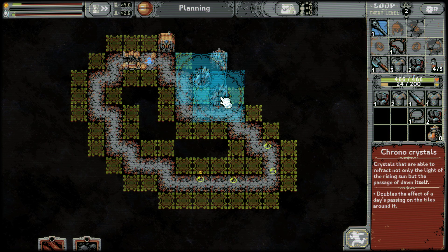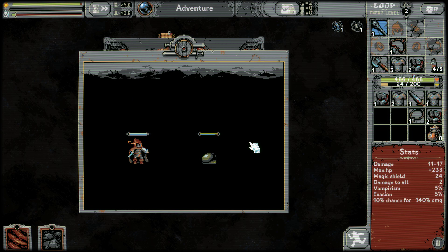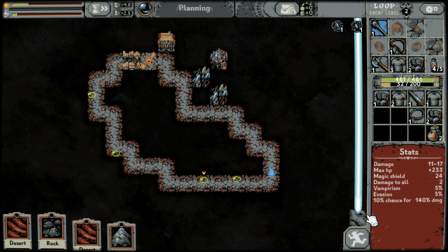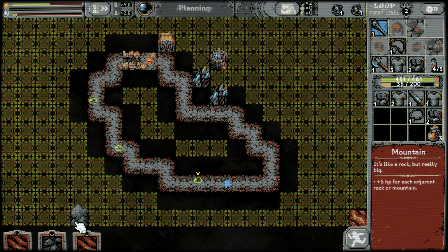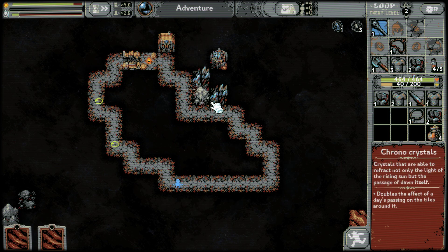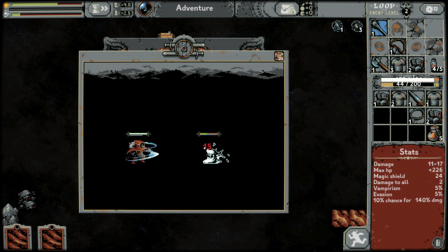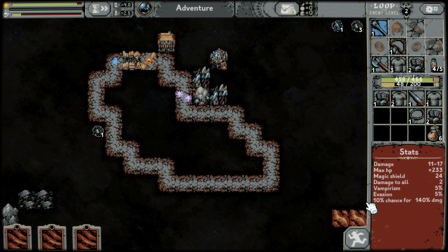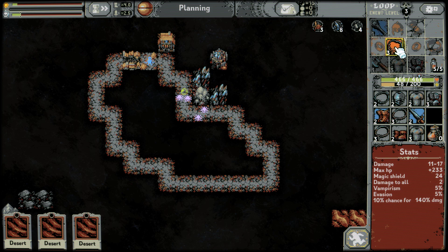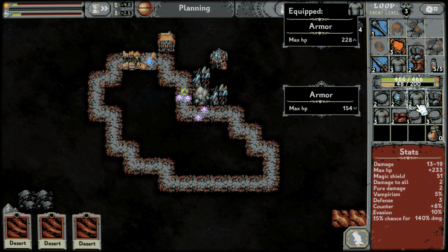I want to fight everything — anything you can give me! Sand dunes — I'll put sand dunes down here. Let's fight! Look at this spider cocoon right there — two of them came out! Exactly what I want to see. I want big battles and I cannot lie. Let's go! Pure damage, defense, crit damage chance — don't mind if I do. Counter evasion bonus looks better than that — let's go!